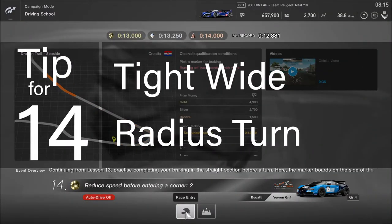Tip for lesson 14: tight wide radius turn. Leave it in 5th gear — don't try to change up to 6th — and just brake hard all the way down to 2nd gear. Make sure you find the line for the tightest wide radius turn. Of all these 7 challenges, I found this one the most difficult.